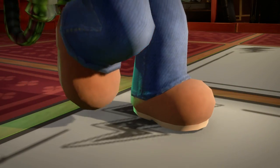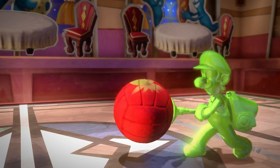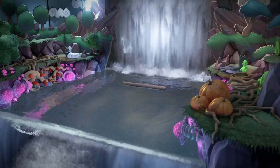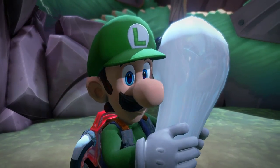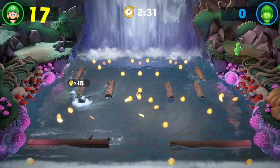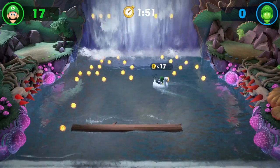Tricky Ghost Hunt will have you hunting down ghosts while avoiding a haunted floor filled with electricity. Dodge Brawl lets you play dodgeball with poltergusts and fruit — and yes, that's really a thing. My personal favorite, River Bank, has you dodging logs coming down a waterfall while you collect as many coins as you can. This one gets pretty chaotic, especially with 8 players all trying to collect coins.